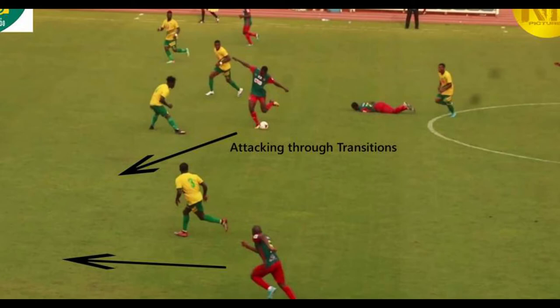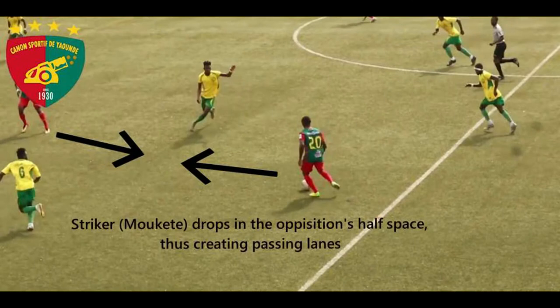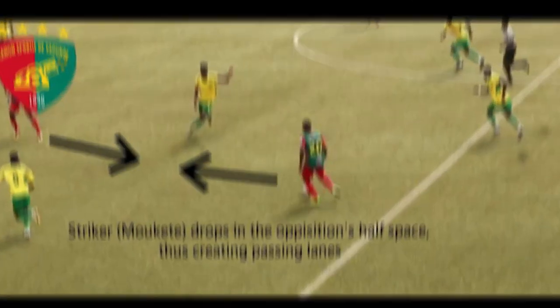For maximum confusion of the opposition, Coach Minkrio Birui's Cannon Sport front three may all continuously swap positions, drop into space, and generally wreak havoc.